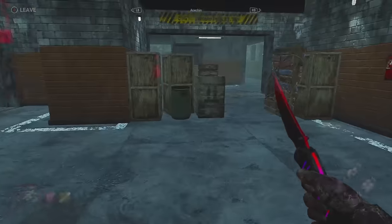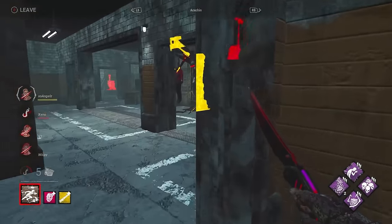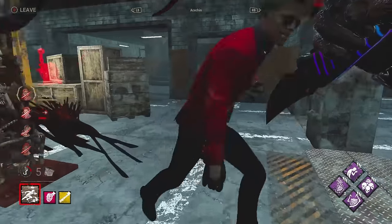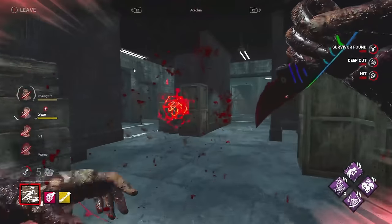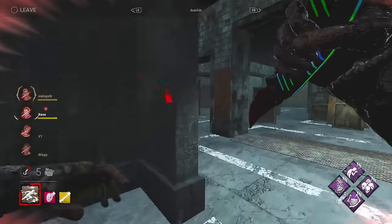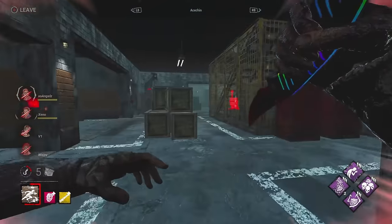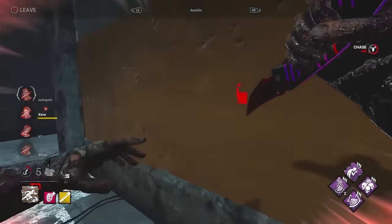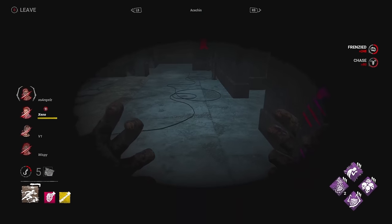Look at the gens — barely any progress. They need to let go consistently and lose progress to Ruin. Stage two is going to happen — there's no way to prevent it. Actually, I kind of forgot that Deliverance was in play. Someone fire me from the commentator team.